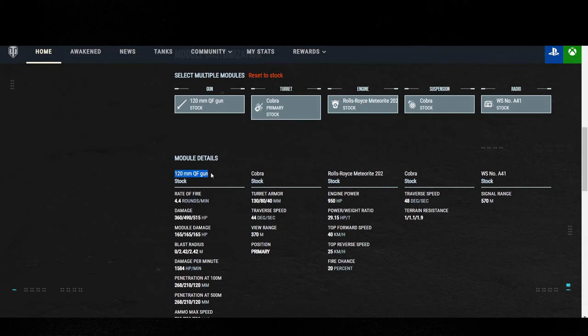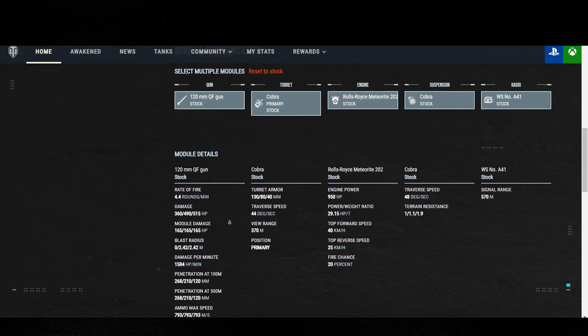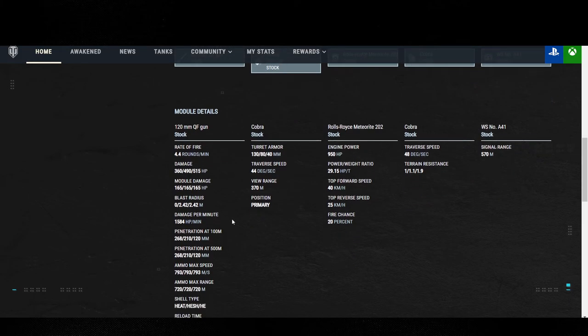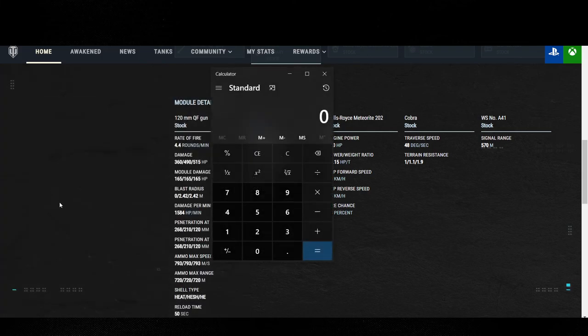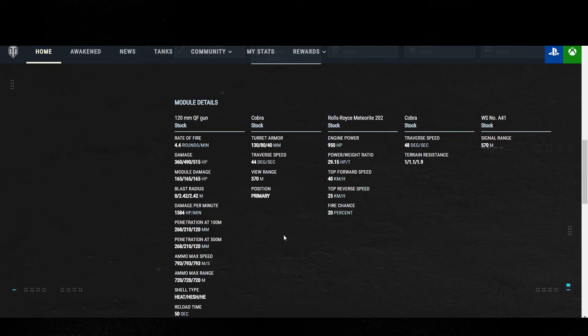Let's jump into the gun. You have a 120mm, 4.4 rounds per minute — which is actually a lie. If you're running Rapid Loading on this tank with improved dilation, you can get your reload down to 40 or even 38 seconds, which allows you to get 8 rounds off per minute. Eight rounds per minute — that's an effective DPM of 3,920. From the time you start firing to 40 seconds later, 3,920 DPM — that's a lot of damage potential.